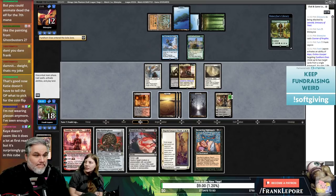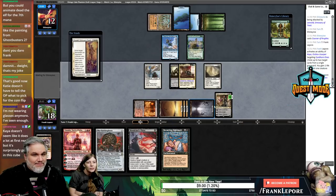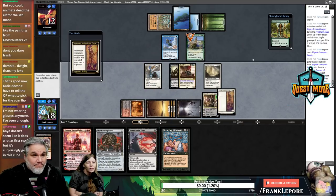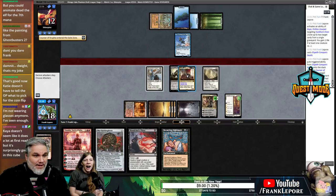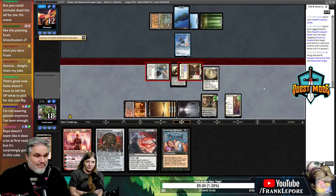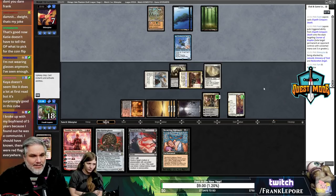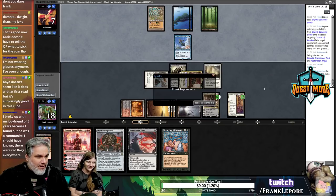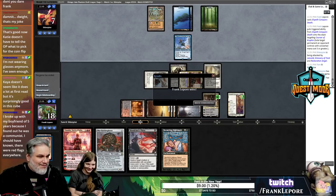I don't think we're attacking with both — I really want to keep Kaya alive here. Corsair of Kruphix — I like that guy, me too. I think Kaya is great in the Vintage Cube because there are so many zero and one mana artifacts. I broke up with my boyfriend in five years because I found out he was a communist — I should have known, there were red flags everywhere.